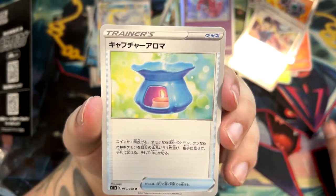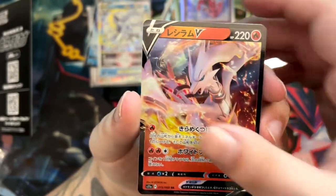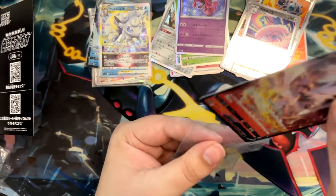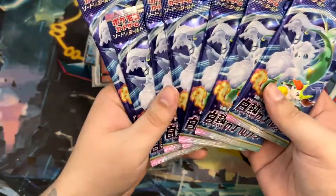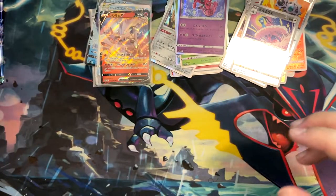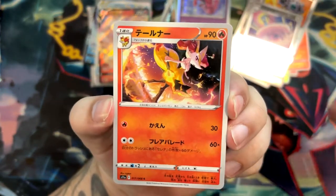Rods. Phoebe. Capture Aroma. Another Arcanine. Reshiram V — look at this! And an Altaria Reverse — very cool. We've got the Reshiram. How many boosters do we have left? Seven — we have seven booster packs left. Still haven't pulled our Secret Rare. Maybe the Serena is hiding in there — I would flip out if we actually pulled the Serena. That would be so cool. Another Braixen — very nice.